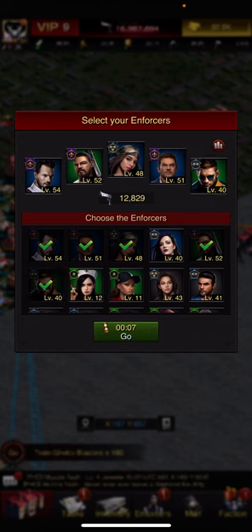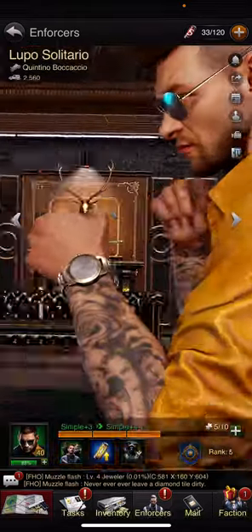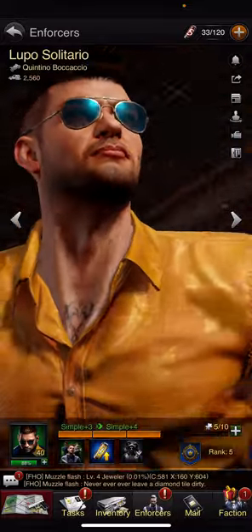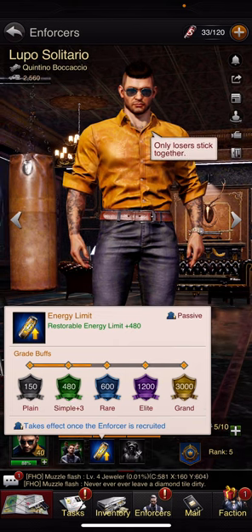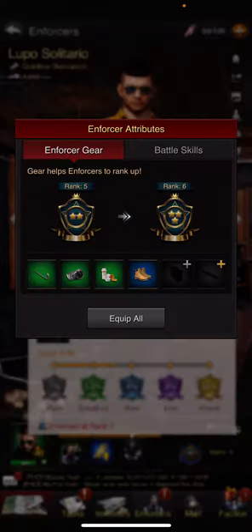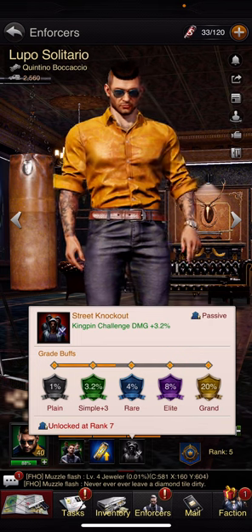Here you've got Lupo. You can get him from the Lupo events that come every so often. He's got double crate rate, restorable energy limit, and kingpin challenge damage — but you have to have him at rank 7 in order to unlock it. Once you get him to rank 7, he will increase the amount of damage you deal significantly.